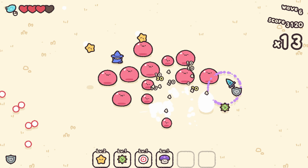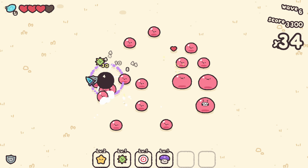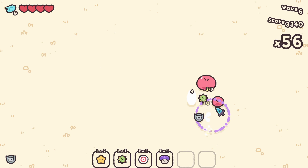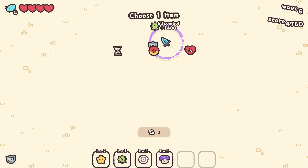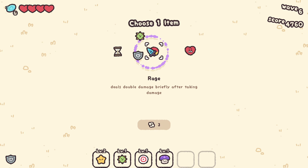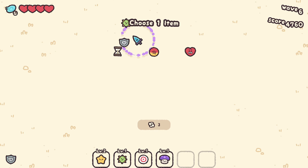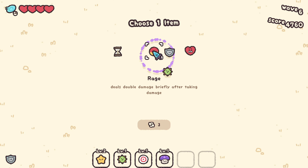When I played this morning I had guys firing rockets at me. Okay, rage deals double damage briefly after taking damage. Another option deals one more slash damage per missing heart, and another gives longer invincibility when taking damage.